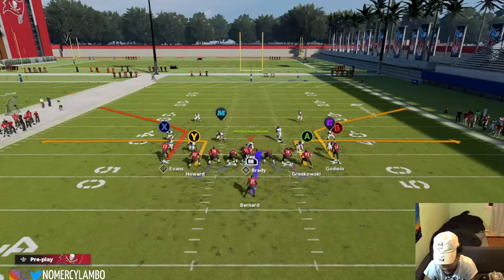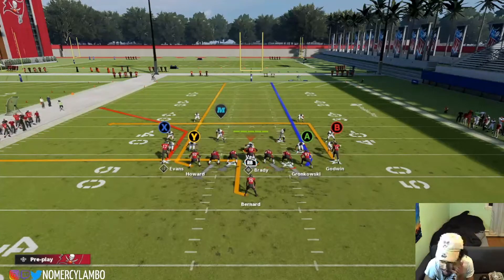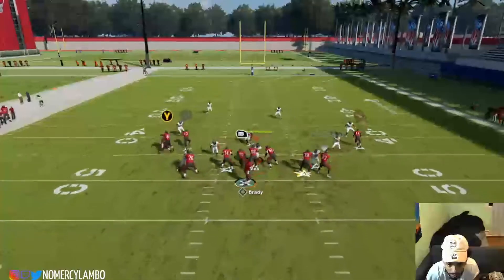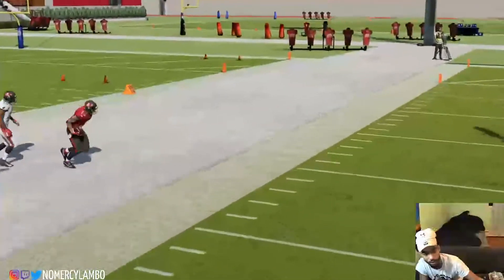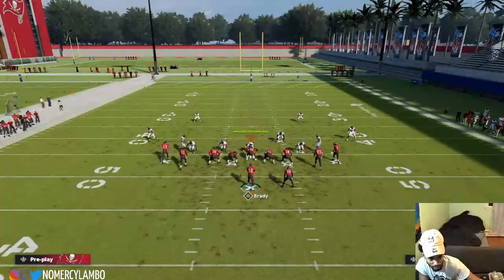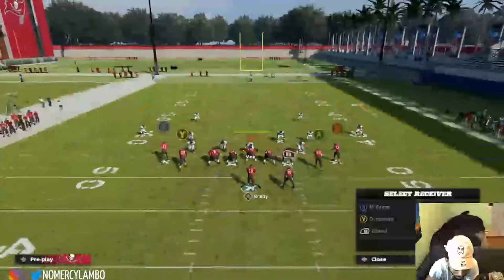The last play I like to run out of this formation is bench. This is what it looks like - it's gonna get open like drive trail but it's a little bit different looking. Boom - RB gets open, X is open. That's against man - this is more of a zone beater, I wouldn't run this against man. Let me show you what it does against zone.